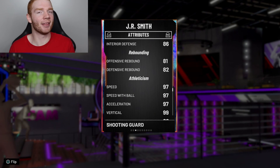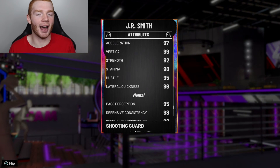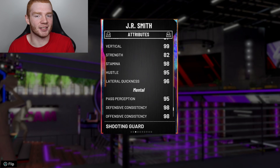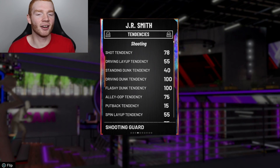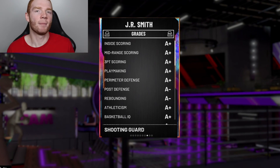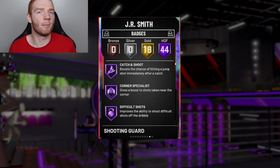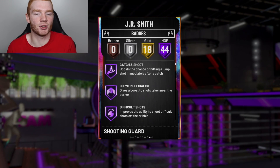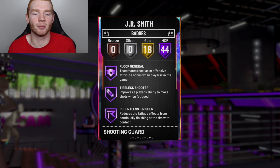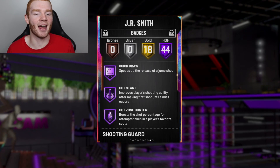Insanely good rebounding too, but this is the biggest upgrade — he's super fast. 99 vertical, 96 lateral quickness. Literally every stat on this card is extremely good. He's got 100 driving and flashy dunk tendencies. And also, just look at these grades — they speak for themselves. Finally, he has 44 Hall of Fame badges. The biggest ones — he has pretty much every single shooting badge. He comes with catch and shoot, volume shooter, floor general, relentless finisher, with the biggest ones being range extender and quick draw.